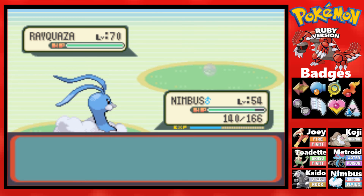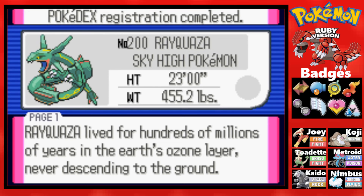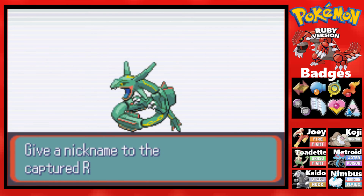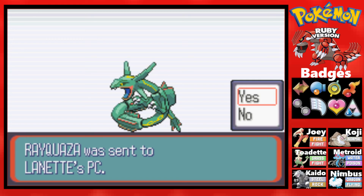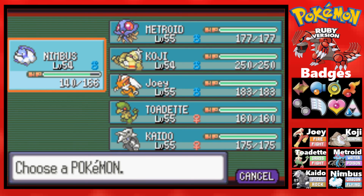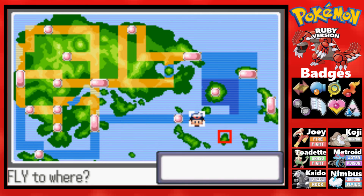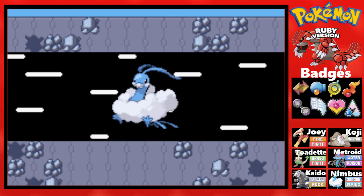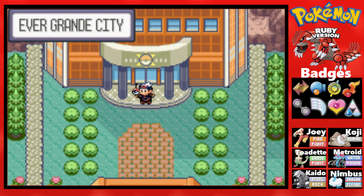Nothing too crazy, nothing too difficult. With that out of the way — Rayquaza, the sky-high Pokemon. Rayquaza lived for hundreds of millions of years in the Earth's ozone layer, never descending to the ground. This Pokemon appears to feed on water and particles in the atmosphere. Yay, now we know how it feeds — instead of coming down here to eat food like any normal Pokemon would. With that, we're going to go ahead and leave Sky Pillar and just go back to the Pokemon League.